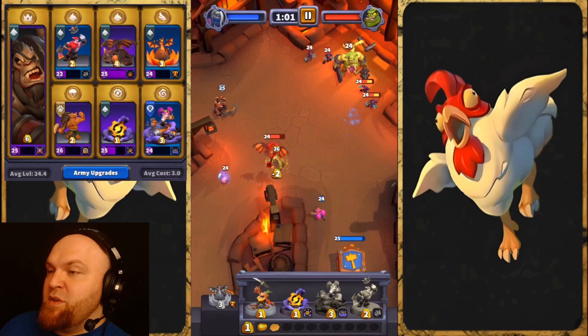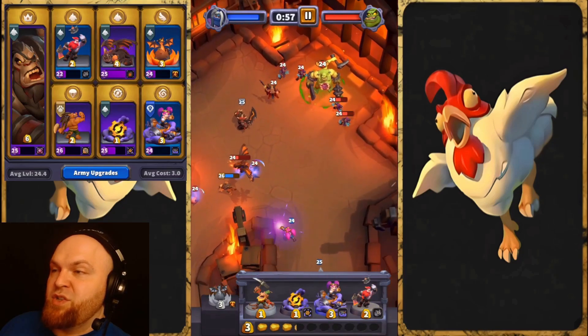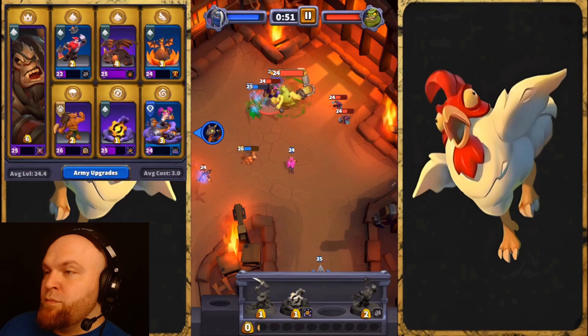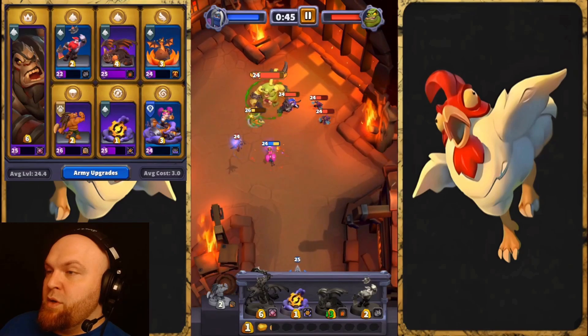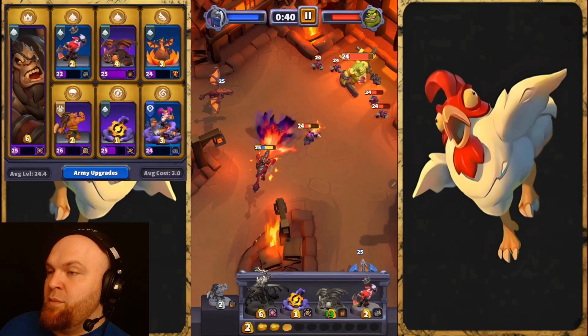You can't really use ranged units here because Abominations will instantly one-shot them via the hook. Units like Jaina will do a lot of damage, but you can't deploy them often. Once we get rid of all the trash between us and the boss, we can kill the boss. Then just control the map, gather all the gold chests, and do the damage.